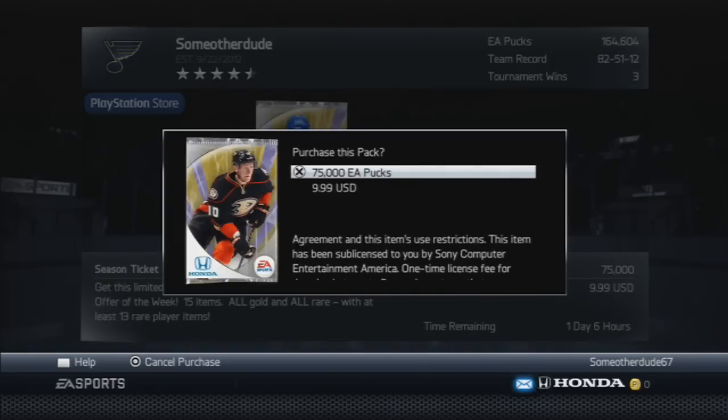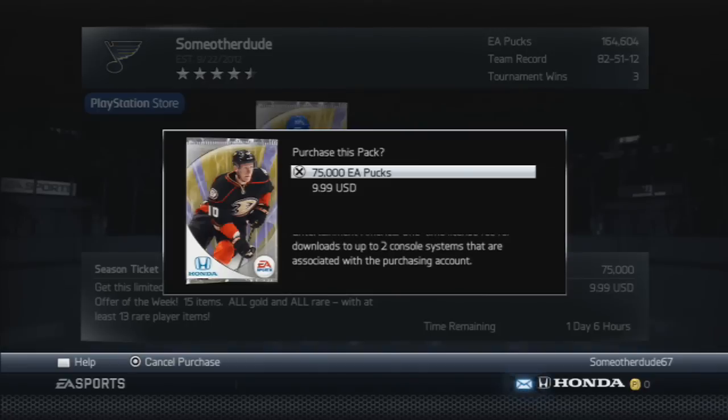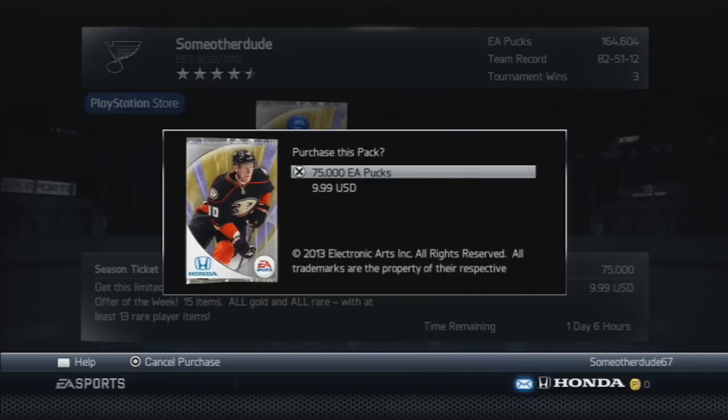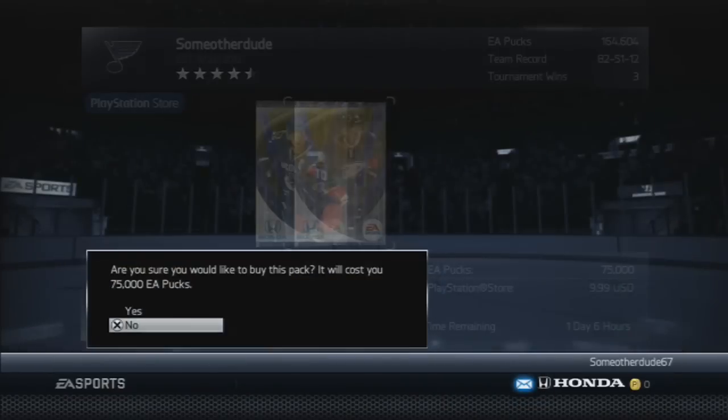All right guys, here we go — spending some pucks. Zetterberg sold for around 155k, so we're going to get two of these 75k packs and see how we do. Hopefully we don't get totally screwed on this, so let's go ahead and open up one of these and see what happens.